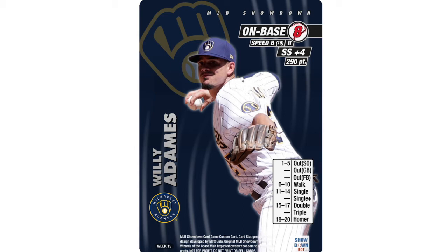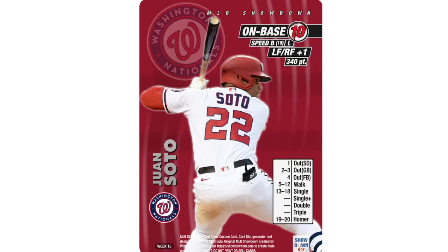Almost all new people this week. Juan Soto — I'm not exactly positive if he's been up before. This is a weird card. He had three home runs, six RBIs, seven hits, .600 on-base — he's just an on-base machine, on base at .415 for the year. Juan Soto is my boy, I love him, I think he's the best player in baseball right now besides maybe Mike Trout. The card looks phenomenal — he's a beast. But man, this five through twelve walk range and 13 through 18 single range is really killing me.